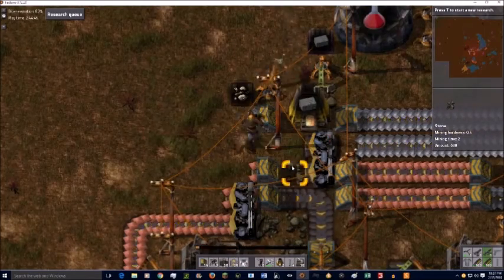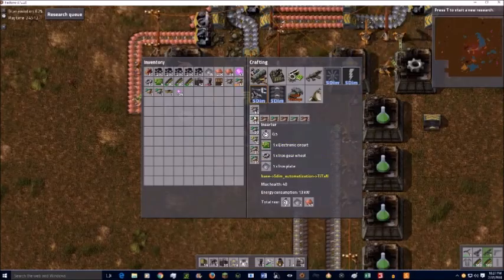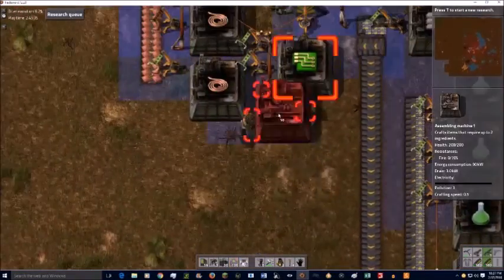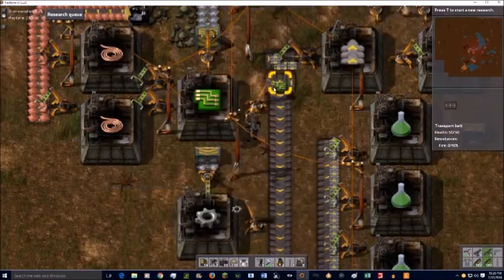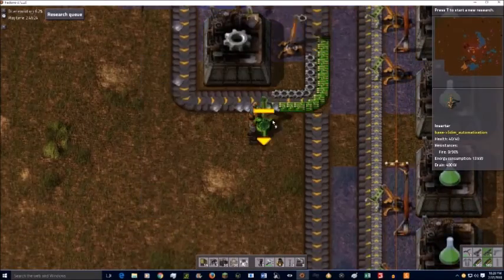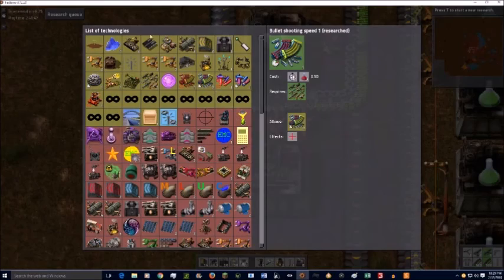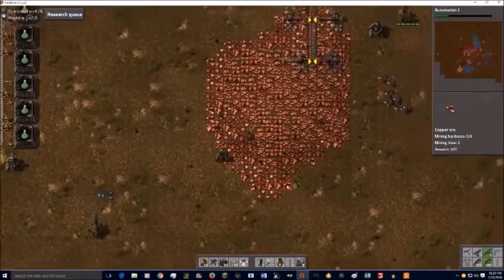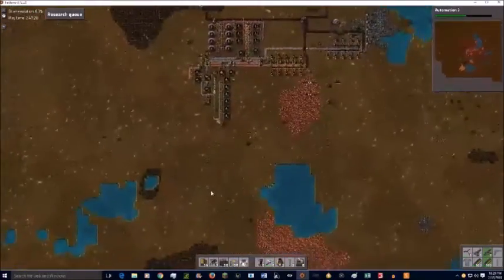Now I actually move the stone smelting over enough so that I can get iron to the gear and circuit assembler. This is when I realize my blunder — I've inadvertently absolutely screwed everything up. I'm adjusting the belts and I start making gears because inserters also take gears. I end up using a special modded inserter that puts stuff on the near side of the belt, combined with a regular inserter to mix things properly. In the end I only manage to get a single assembler working, but we'll try to fix that next episode.